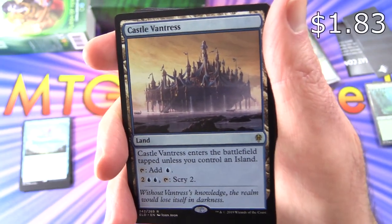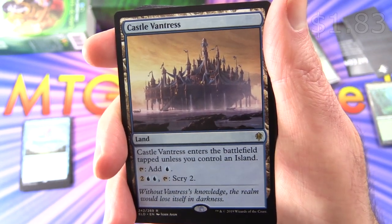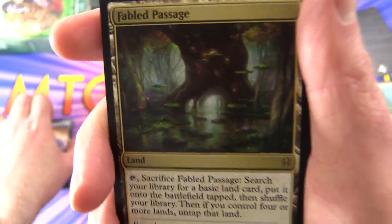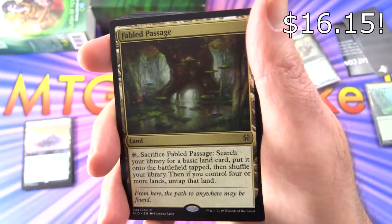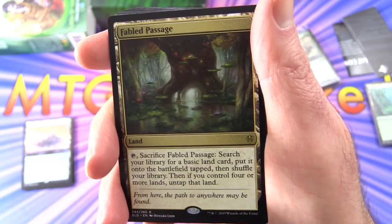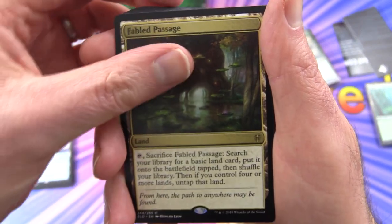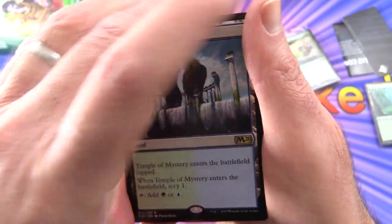We've also got another land: Castle Vantress. It enters tapped unless you control an Island, taps for a single blue, and for two and two blue you get to scry two. Just two of those. And Fabled Passage — this is worth a few bucks at the time of filming. Sacrifice it to search your library for a basic land card, then shuffle your library. If you control four or more lands, untap that land. Just one of those — that's a little bit stingy.